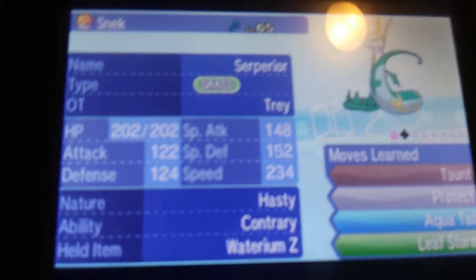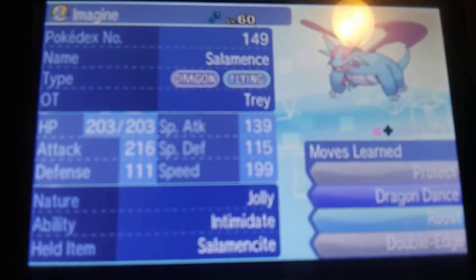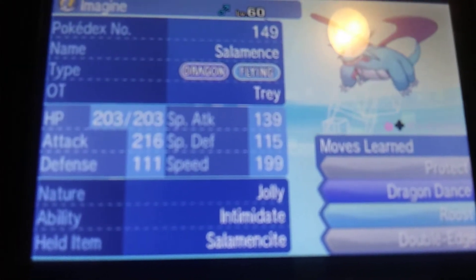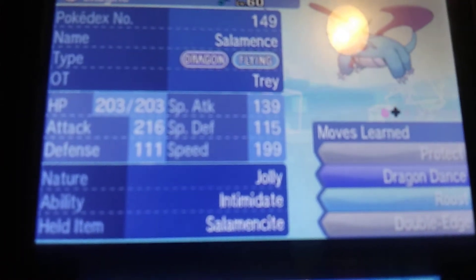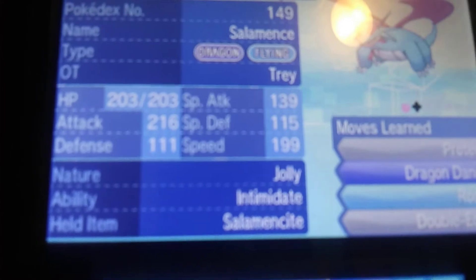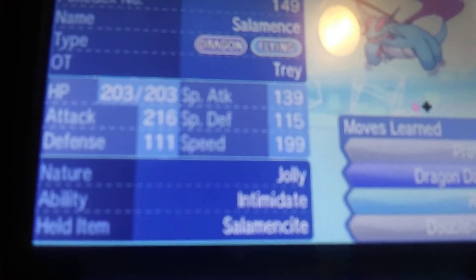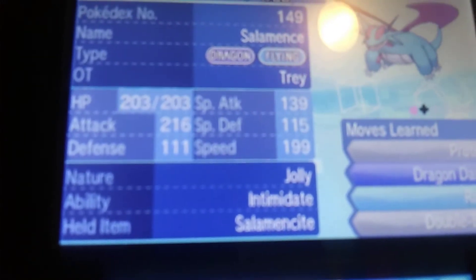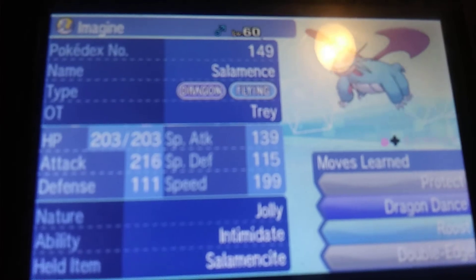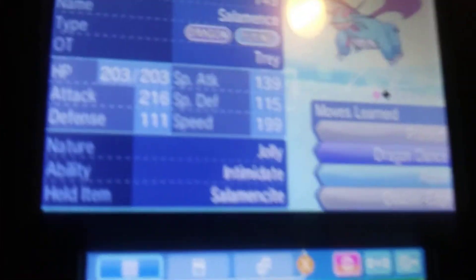I'm just going out with the first three battles I get for this video. Finally, I have a Jolly Mega Salamence with Protect, Dragon Dance, Roost, and Double-Edge. Same reasoning as Incineroar — I want the recovery. Plus, Salamence really only needs a Flying STAB anyway; you rarely see Dragon STAB on Salamence in Doubles. So that's the team — let's get into the battles.